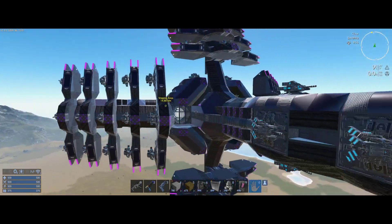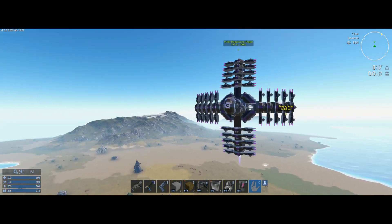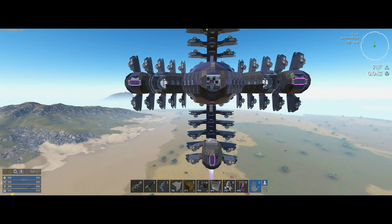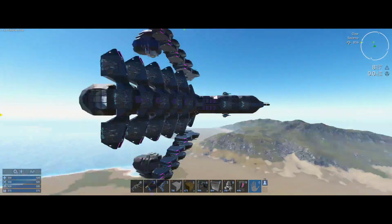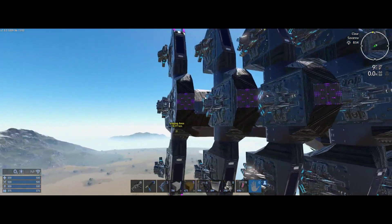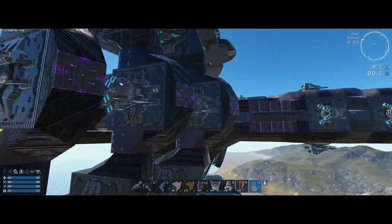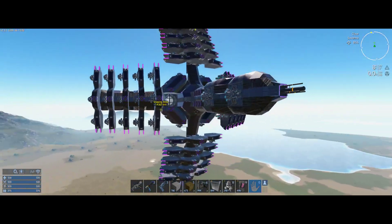When you're flying forward, you've got all turrets able to fire forward. On the backside of this, most turrets can fire backward too - the only ones that can't are the ones on the center column. If this was upgraded with some quantum cores, this center row on all four sides could be rocket turrets or some other turret of preference, and that would be for space combat.